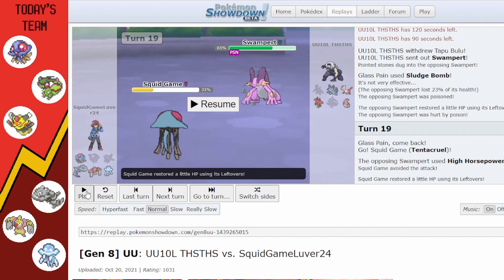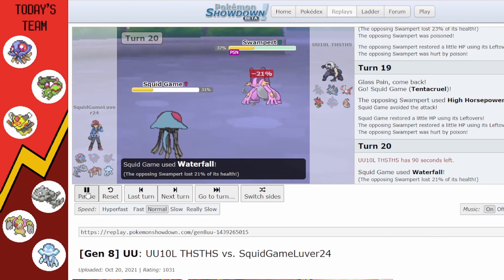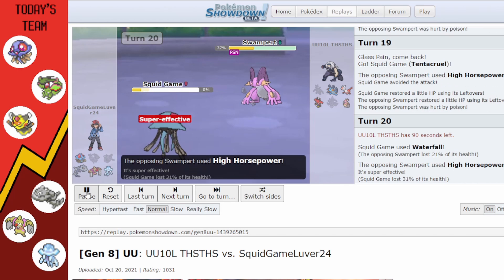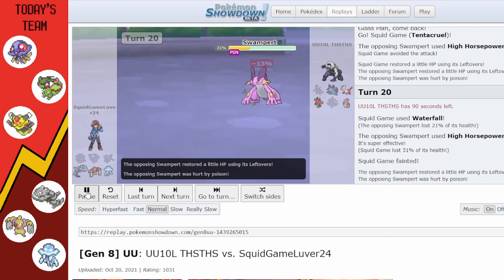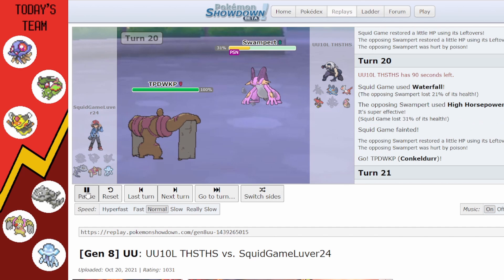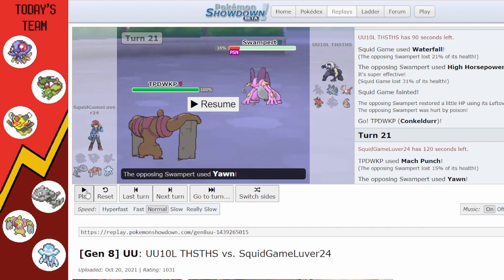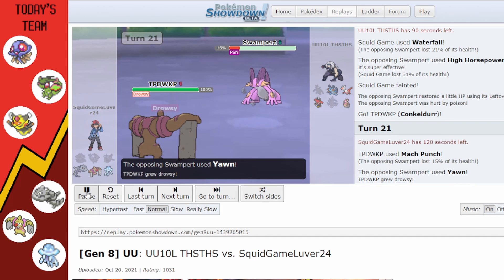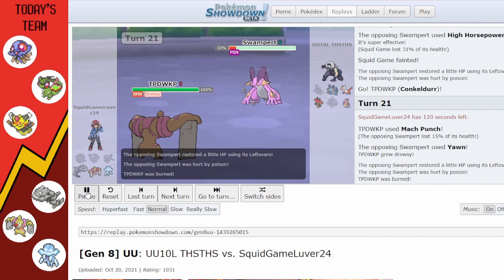Tentacruel gets off one Waterfall but they get High Horsepower off anyway. I go into Conkeldurr who uses Mach Punch — does basically nothing without the Guts boost. They go for Yawn, which is kind of funny because I'm already burned; Yawn and burn don't stack like that. They were probably hoping for Sheer Force or Iron Fist. Then they bring in Latias so I'm forced to switch into Steelix.